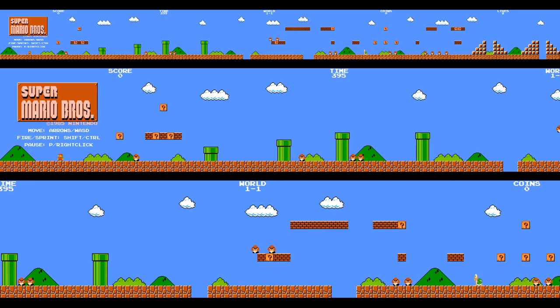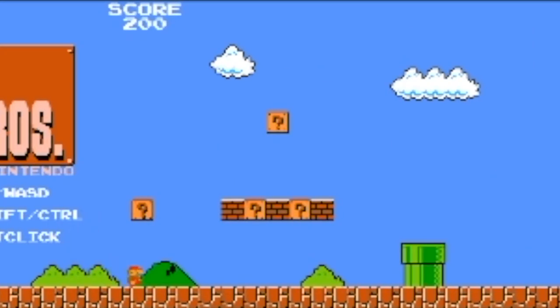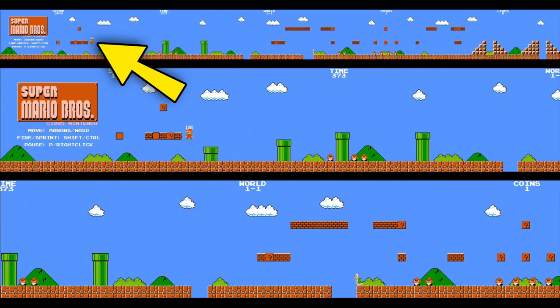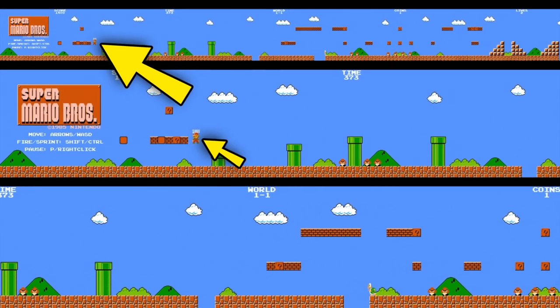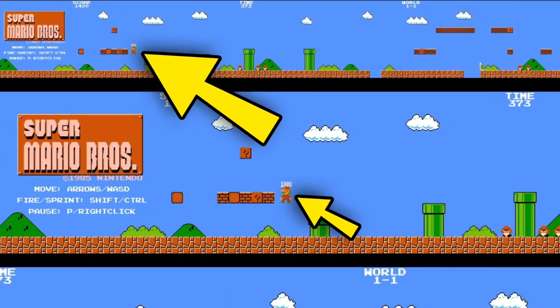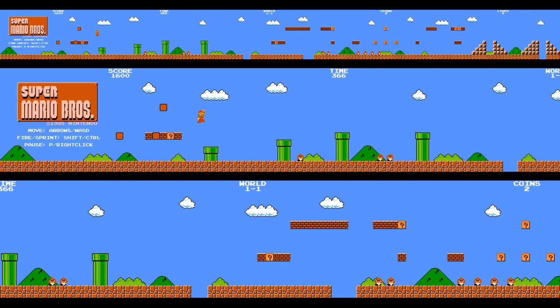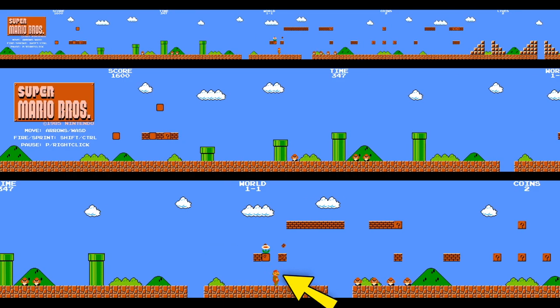Alright, so what you're seeing now is I have a little layout here to make things a little easier to see if you want. Up at the top here, we got Mario. He's about to release this mushroom — boom! And collect it right here. But if you're having trouble seeing, I have a slightly bigger one below here that zooms in just a little bit.